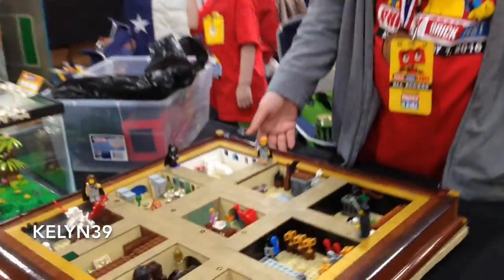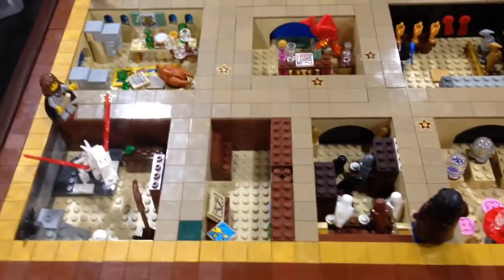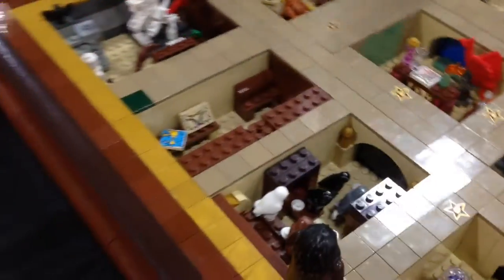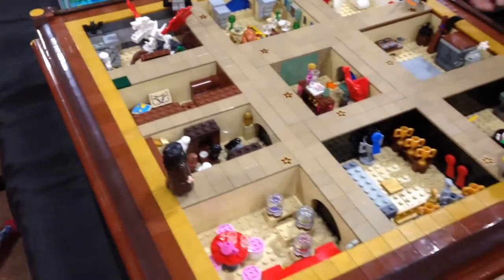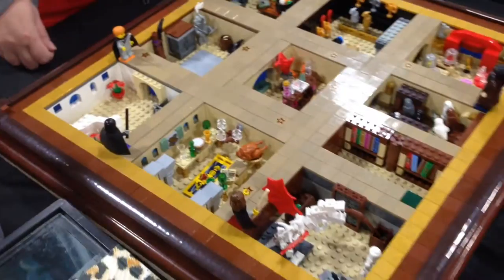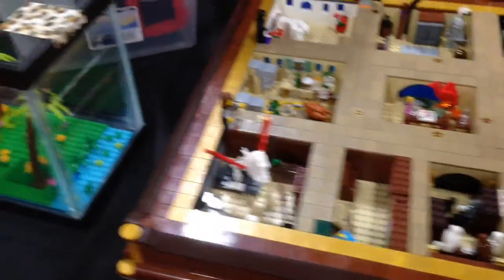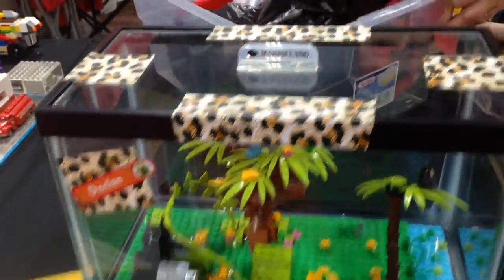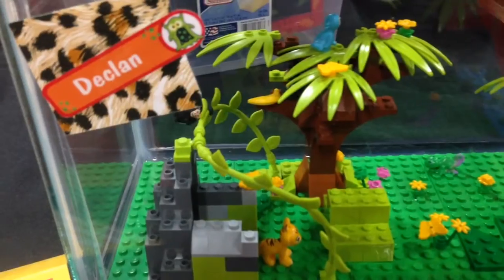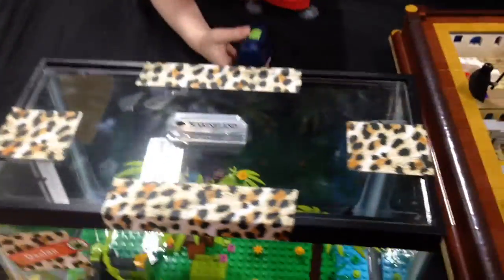This is my Harry Potter Clue MOC, inspired by the luxury Clue edition that's all 3D with recessed rooms. I have the Harry Potter Clue board game, and the tiles are the same size as the spaces for the game. I haven't tried playing this yet — I'm going to make custom cards by taking pictures of the Harry Potter figures in the background. And this is Declan's school project — they had to do reports for first grade, and we brought a Lego build into school to display.